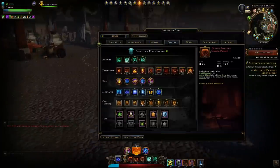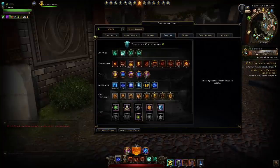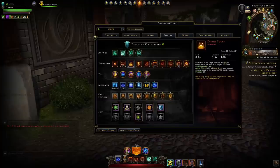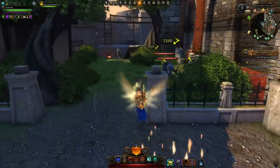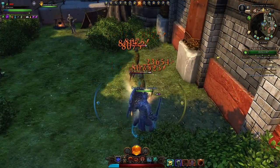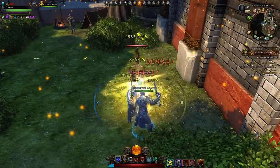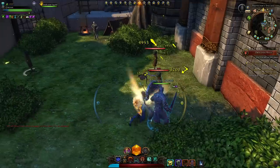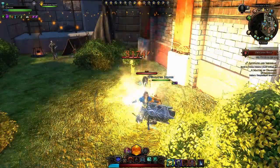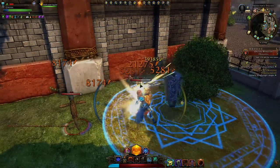This divinity bar has a total of a thousand points. Your different heal powers have a divinity cost — for example, Divine Touch you'll be able to cast it 10 times before you have no more divinity, and that divinity slowly regenerates back. You need to find the balance of how much you can heal versus how quickly you can get that divinity back. You'll use certain powers to regenerate divinity quicker, and if you go out of combat you gain a significant boost to regenerating it.